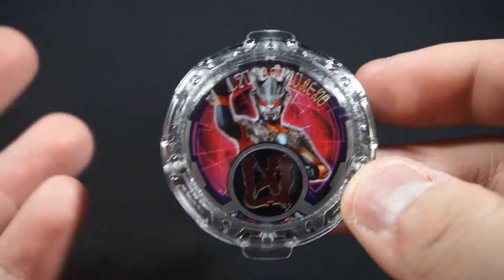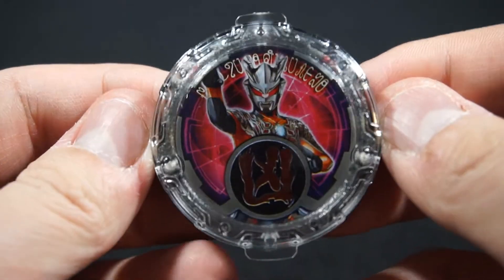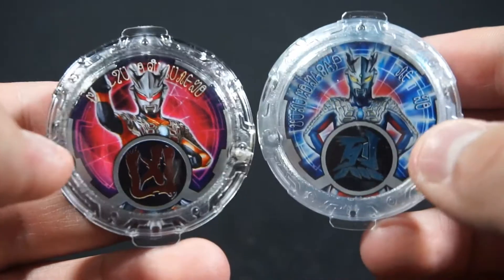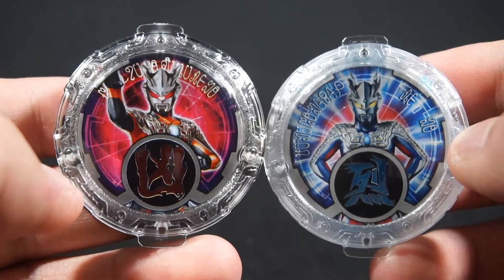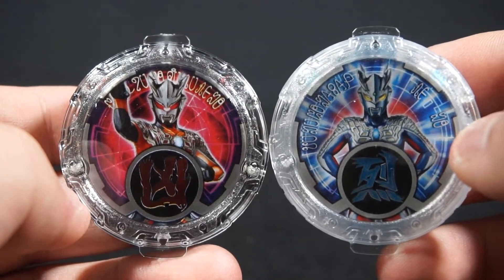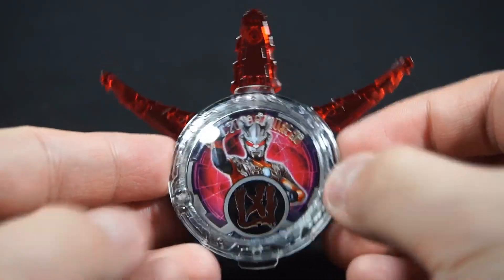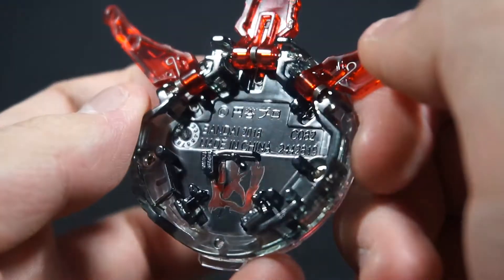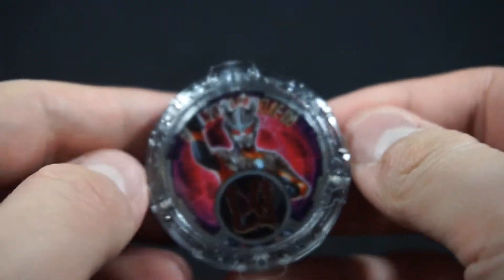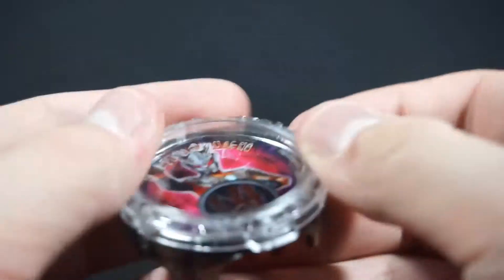Last and not least we have Dark Comp Zero, obviously with Zero and G running this somewhat relevant. He has red coloring, and here's a comparison with Zero — they have the same background, actually they all have the same backgrounds. Dark Comp Zero is the cyborg troops that Belial made. And now I technically have all of the Zero crystals, so that's neat.